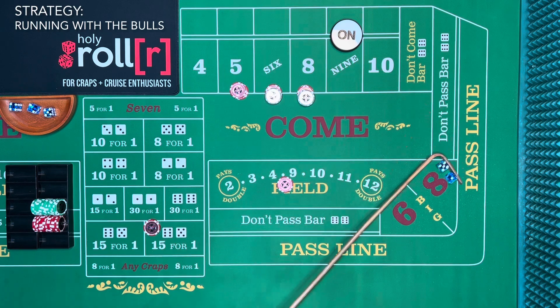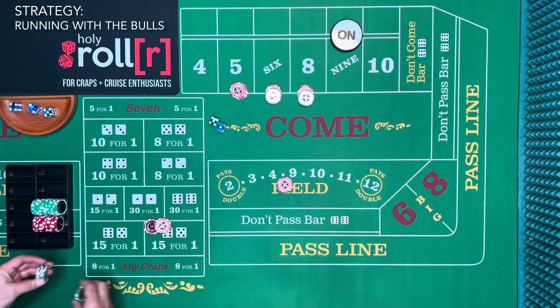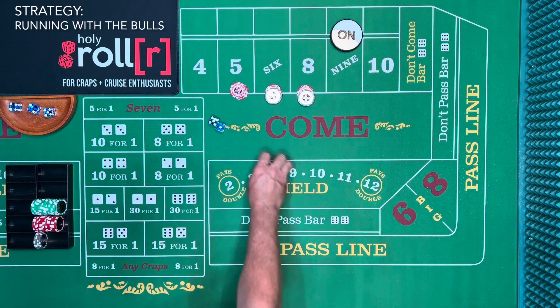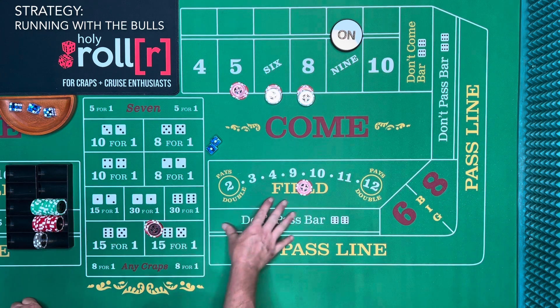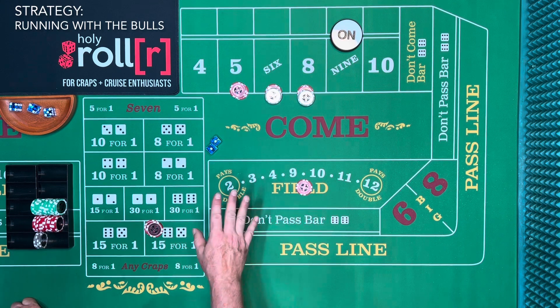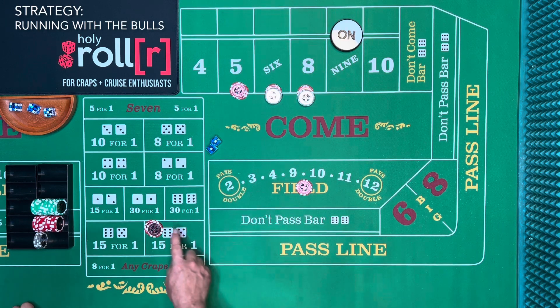The thing about running with the bulls is it's two horns and you want to bet it for two rolls. So we got the twelve — pays double — we're going to bet it here and hope it's running with the bulls and not just a unicorn. That was a six — so now with the six, this costs us a dollar. Get some change — pay $1, win that with the six, put it back like it was. Now we're betting it twice in a row because sometimes you get one horn and you never know if the other one's coming right back.